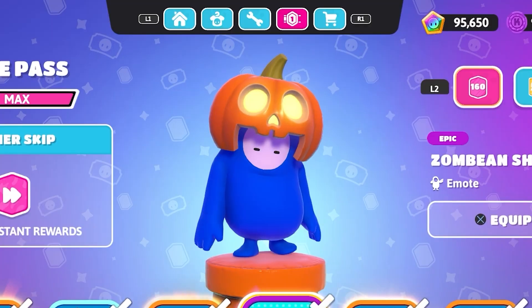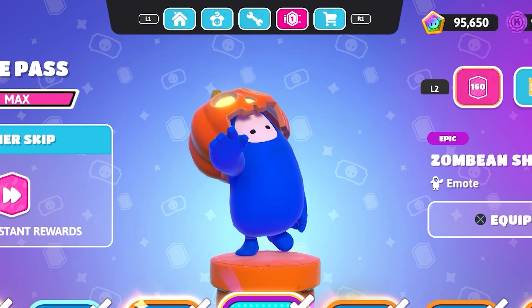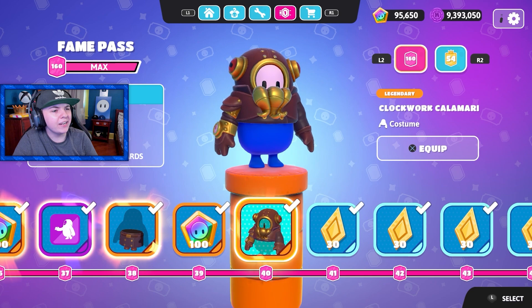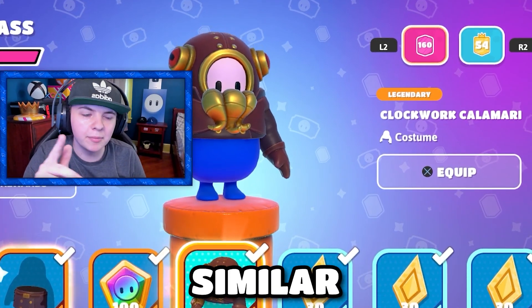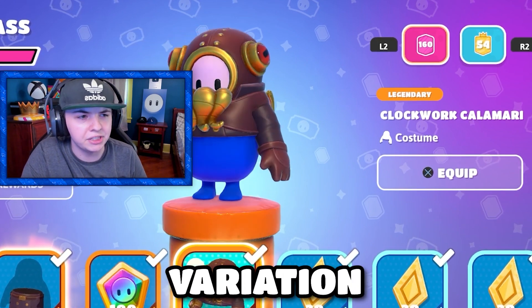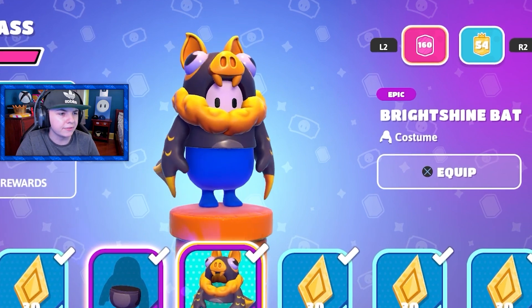Then we got another emote — that's cool, I like the music. Then we got the clockwork calamari skin. This is similar to the final skin in the fame pass that I saw earlier, just a different variation. Then we got the bright shine bat, which is just a variation of the first skin that you get.